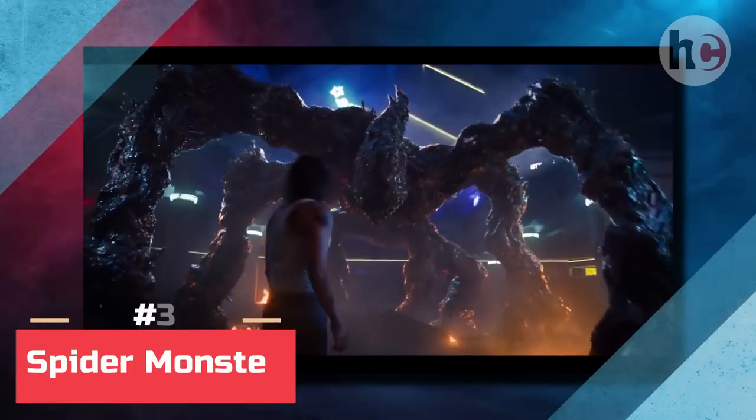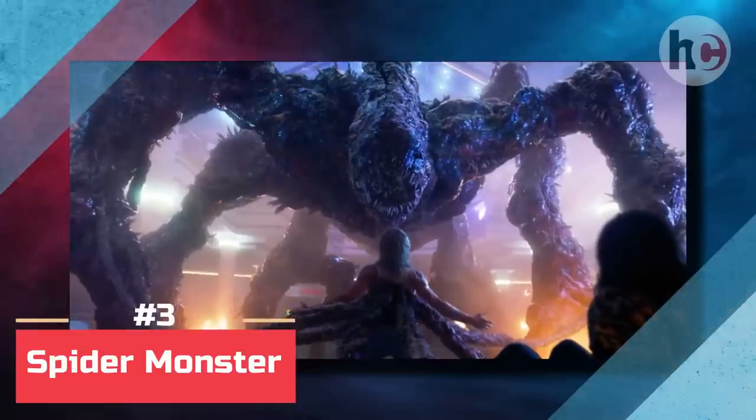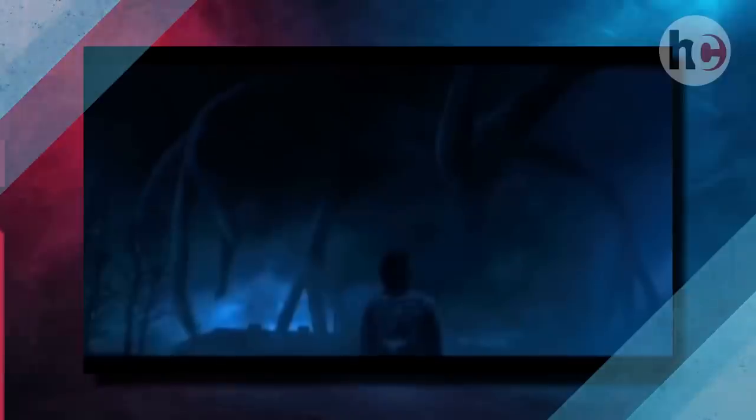Much like the hospital monster, the spider monster consists of an amalgamation of Flayed victims, but on a much grander scale. Essentially, this creature acts as the physical embodiment of the Mind Flayer's consciousness.